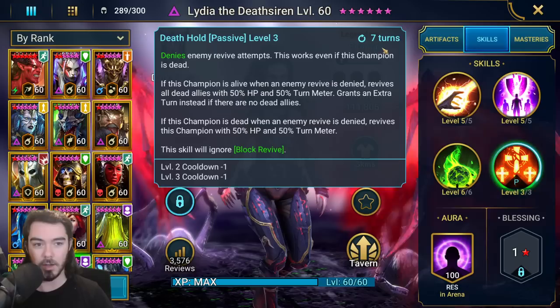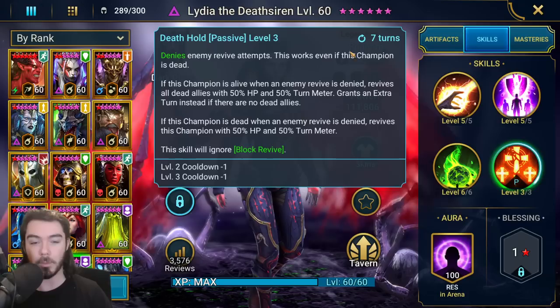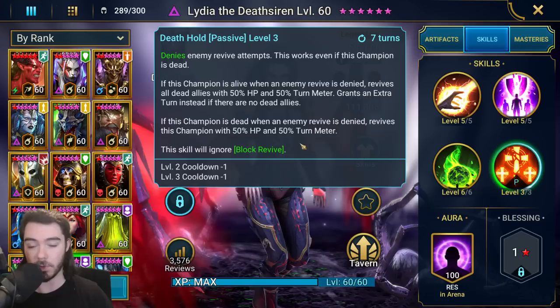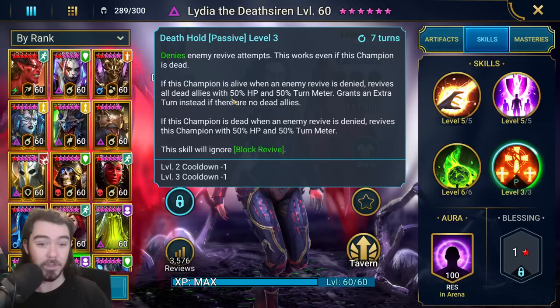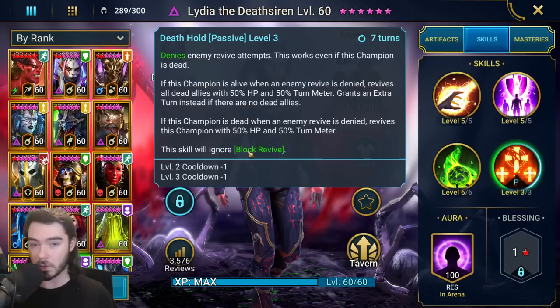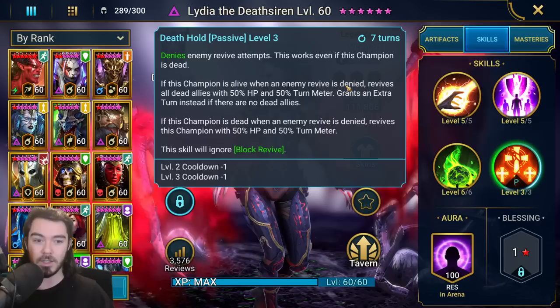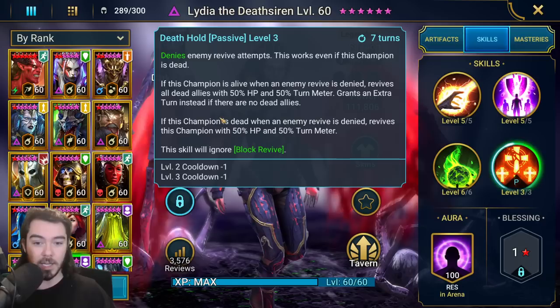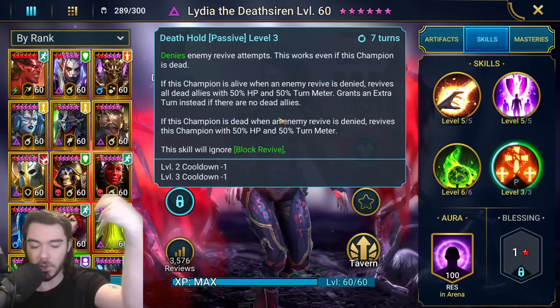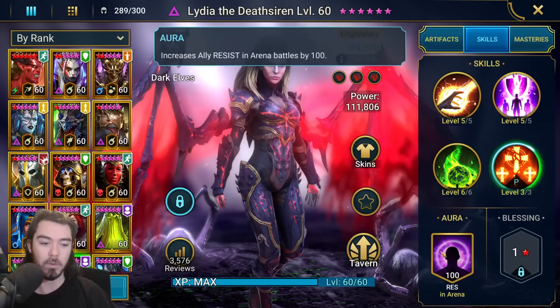Deathhold, her passive, has a 7 turn cooldown on it proccing. This is very powerful, particularly in Arena — it's also useful for Doom Tower. It denies enemy revive attempts, and this works even if this champion is dead. This skill also ignores block revive when she revives people. So if she's alive and she denies a revive, she will revive all of your dead teammates with 50% HP and turn meter, and again that ignores block revive. So if there's a Mortu Macabre or a Foley who's nuked your team and blocked revive, she will still revive. It gives her an extra turn if there's nobody dead, and if she is dead and an enemy revive is denied, it revives her instead. This move is very strong for Arena — it can really mess up enemy teams, blocking their revive essentially.